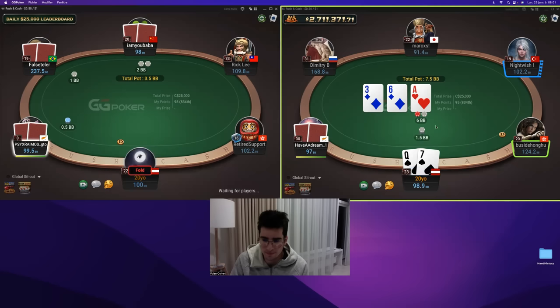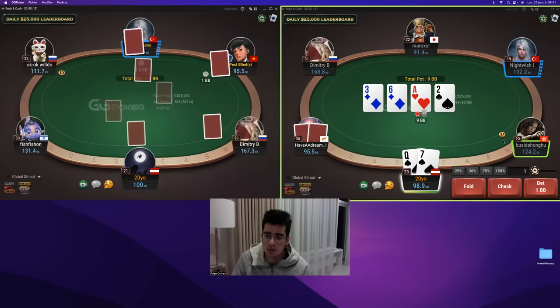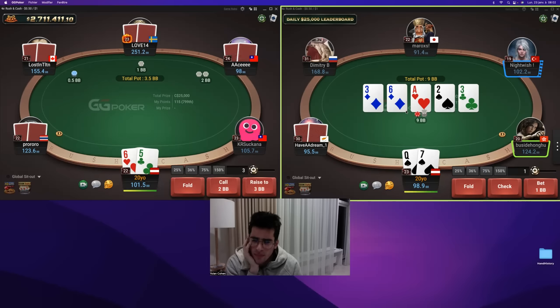Queen-seven suited here, we open. Board is ace-six-three. I'm going to bet here — there should be a mix here between small and check with my range. I believe if you play stakes lower than 500NL, nobody will call enough on the flop, so the population misses. I also think checking this spot has a lot of merit, so mostly both lines are fine. When we get called on the juice, I'm just going to give up — my hand doesn't barrel well and I don't block the calling region like queen-jack, king-queen, king-ten with a diamond.